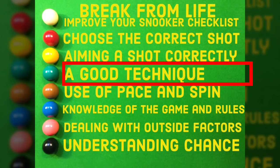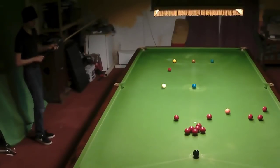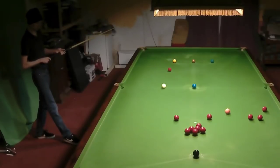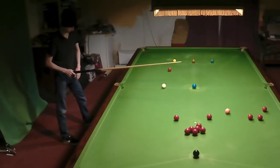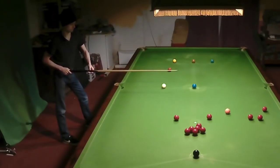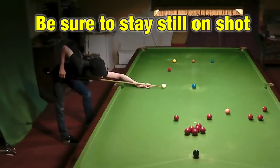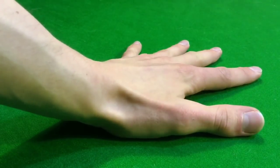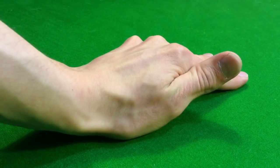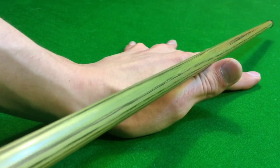Being able to line up a shot correctly is useless unless you have a good technique. As I'm right-handed, I start off by placing my right foot directly on the line of the shot, then use my cue to make sure it's in the correct place directly behind it. I then place my left foot with my knee outwards so my body can't twist easily on the shot. I then place my hand on the table keeping my elbow bent, and push both elbows outwards. If you place your hand on the table, drag your knuckles up and your thumb in, you have the basic bridge that almost every single snooker player uses — it's the most accurate way to play a shot.